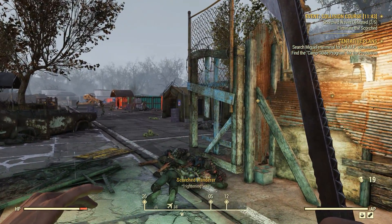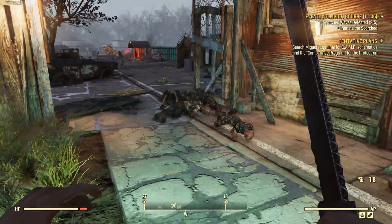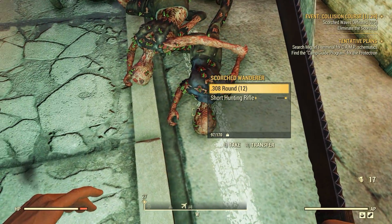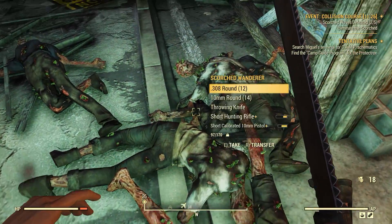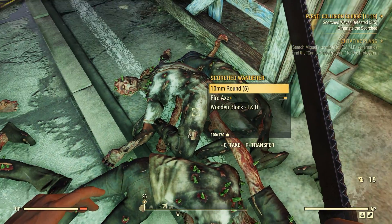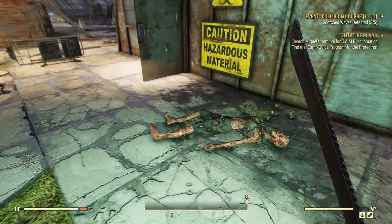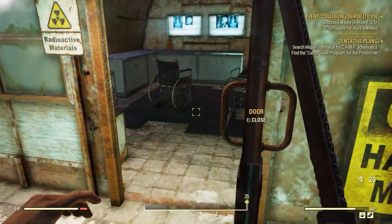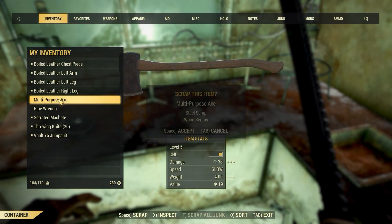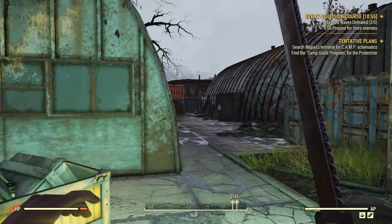Killing Scorched just never gets old. Look at the pile of corpses. These Scorched right here — they're the real ones to go for. Look at how much stuff they've dropped. It's really, really easy to burn through throwing knives, especially in the early game. Fortunately I can scrap down a whole bunch of different weapons right here. I haven't learned any mods yet, but at some point I'll learn a weapon mod, and that'll be great for later on.